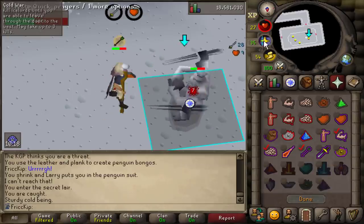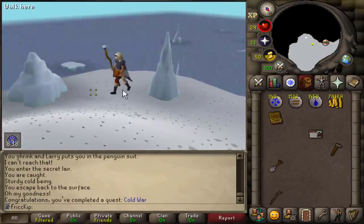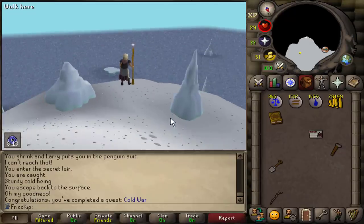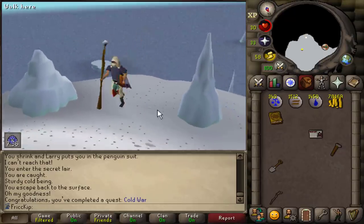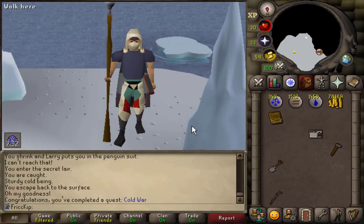I'm staff bashing yet again. Cold War quest is complete. Now I'm gonna channel my inner penguin and stare off into the distance on the iceberg while pondering the intricacies of life. After many milliseconds of pondering, I've decided it is finally time to go do One Small Favor.